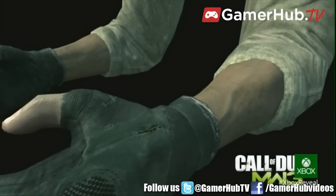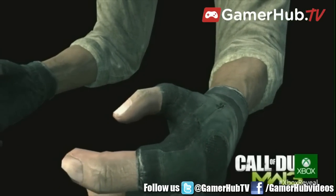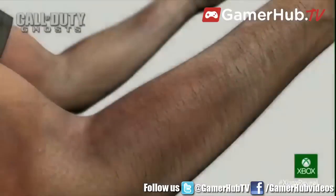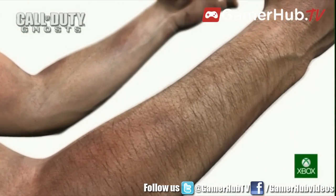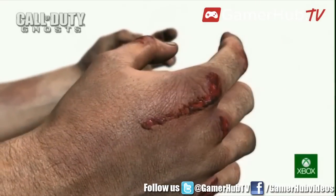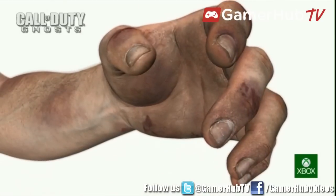When playing first-person action games, your character's arms are one of the most looked-at visual elements. The arms in MW3 were beautiful at the time, but the new engine allows for significantly increased texture resolution. This advancement in technology allows us to convey fine hairs, bruising, cuts, and even the dirt beneath the fingernails.